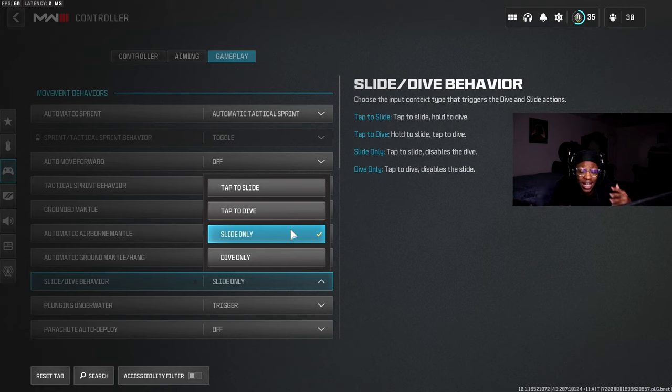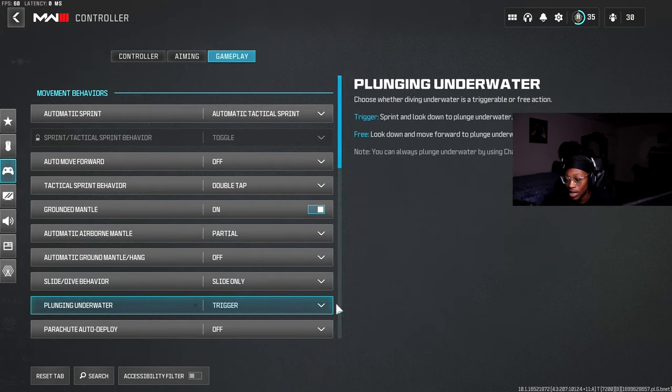Change Slide Dive Behavior to Slide Only. This removes the delay you get when it's set to Tap to Dive or Tap to Slide, because you still have the dive button bound separately. On my controller it's the right analog stick or a paddle. Setting it to Slide Only removes the slide cancel delay so you don't have to worry about accidentally diving. If you're not slide canceling in MW3, learn how to slide cancel — there are tutorials out there. Movement is huge in this game.